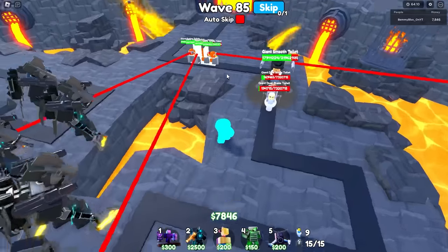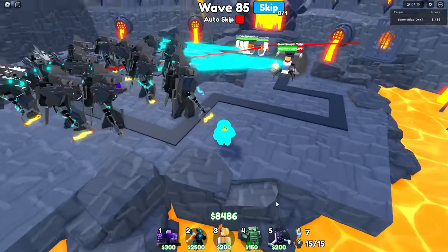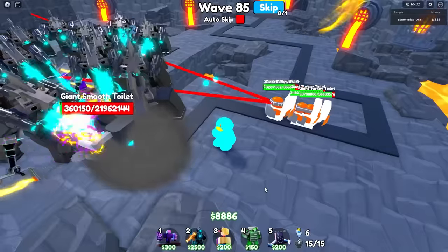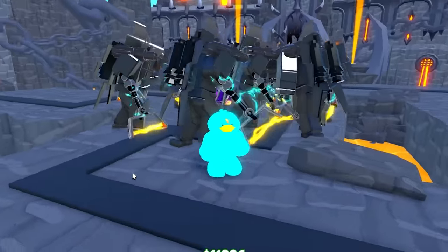There are four turkey bosses here — this might actually be bad. I'm not placing the Speaker Repair Drone — I'm just not. If this is where we perish because I'm an idiot, then so be it. Why do these guys all have 36 million health? Are these beatable? I'm not putting a Speaker Repair Drone — you don't have to kill these things.